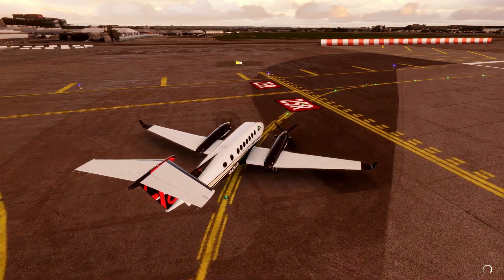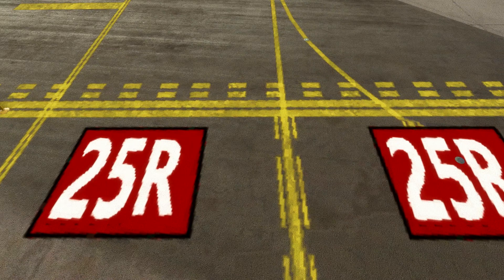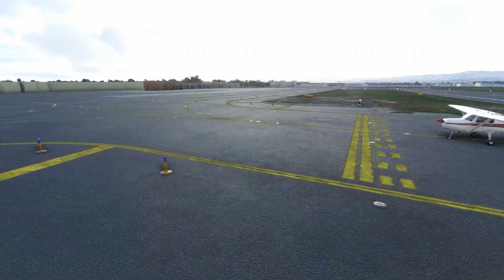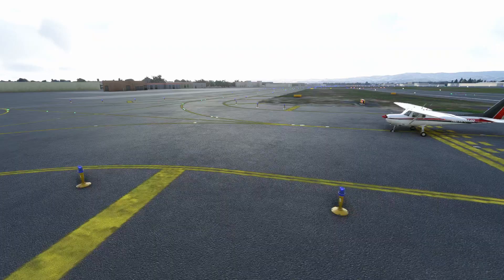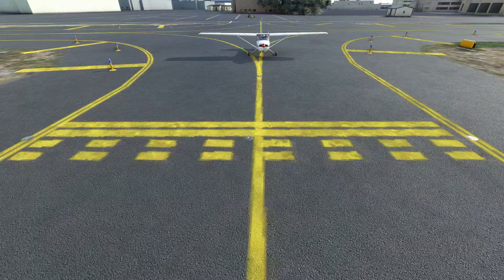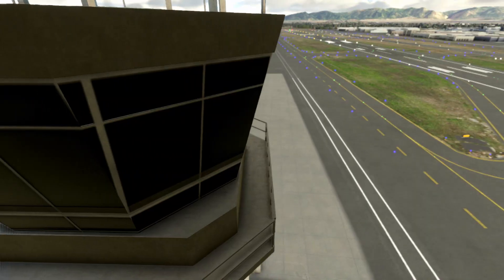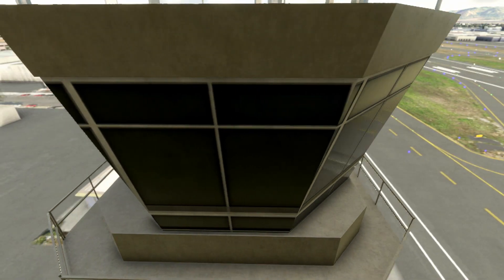Hold markings typically occur where the taxiway will intersect with the runway and they consist of two solid yellow lines bordered by two dashed yellow lines. The solid yellow lines are closest to the aircraft to indicate that the aircraft is expected to stop or hold at this location until cleared. Aircraft crossing from the other side where the dashed line pair is closest are not required to stop. If you encounter a hold marker, you need to get clearance to cross the solid double yellow lines first.